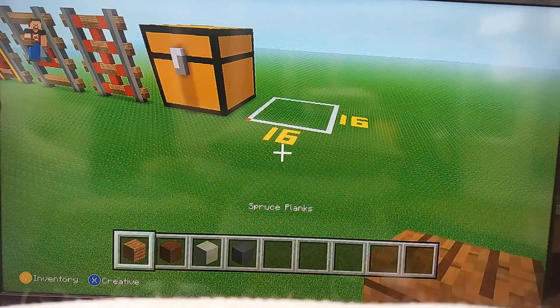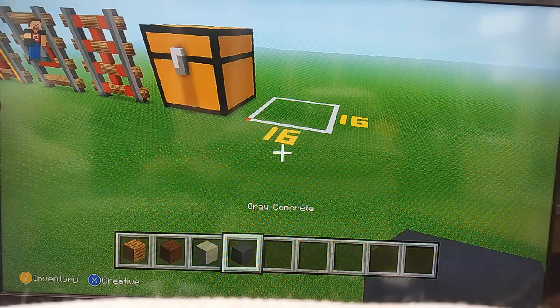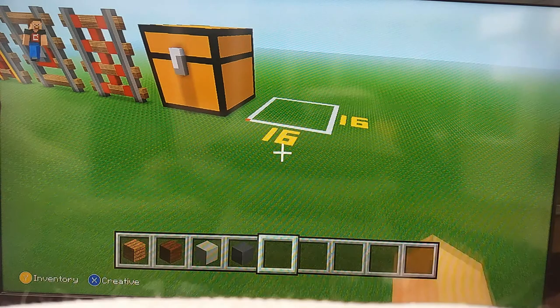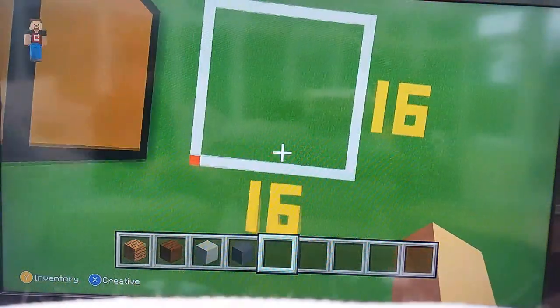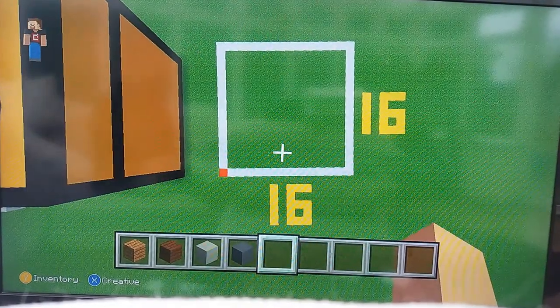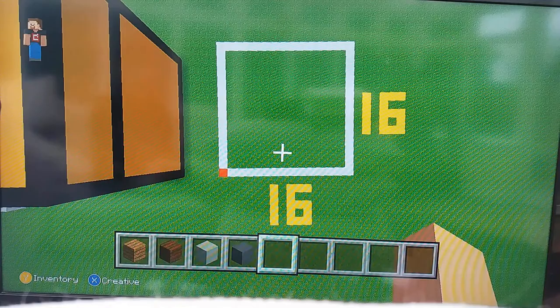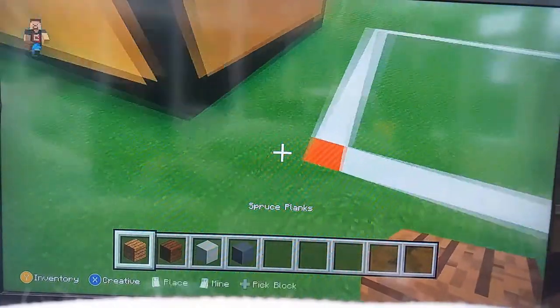Before we get started, here are all the blocks we'll be needing: spruce planks, dark oak planks, light grey concrete, and grey concrete. The block space we will be needing for this barrel is a 16x16 block area. I would recommend building in this world as it will help you very much. Make sure you've got all the materials, make that grid, and once you have, we can begin.